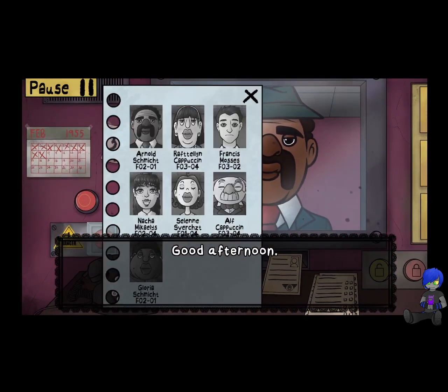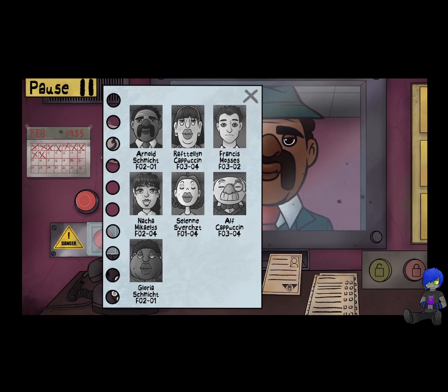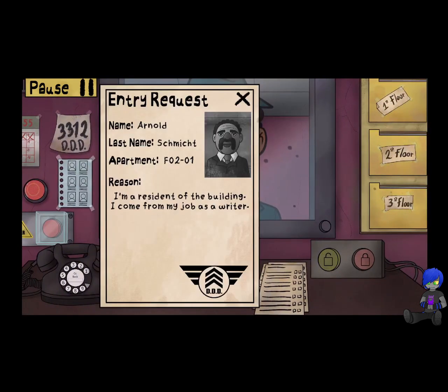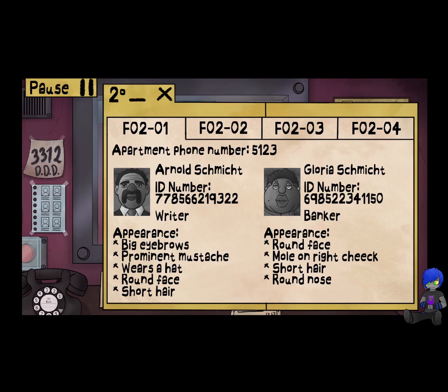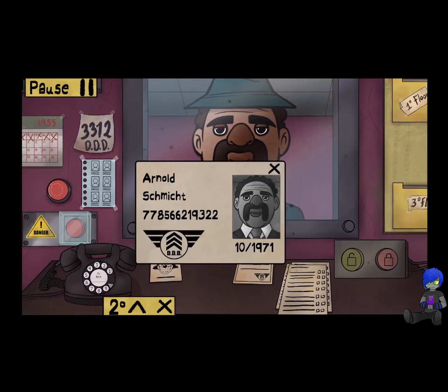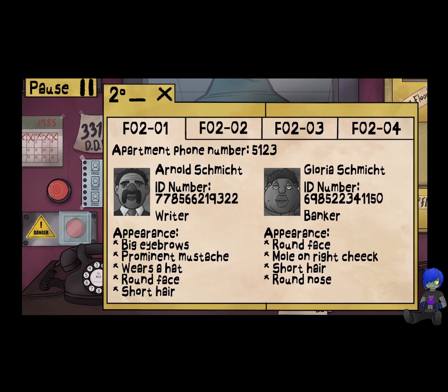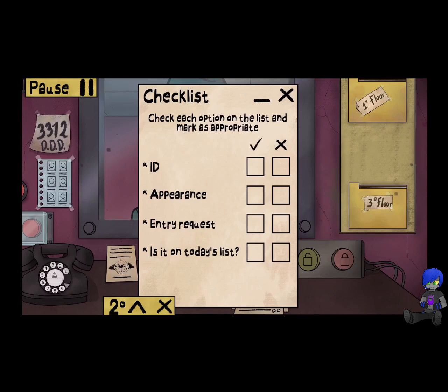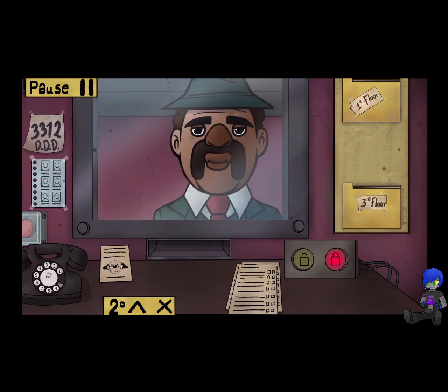Good afternoon, Arnold Schmidt — I've got you on our list here. Valid ID, got your registration card and entry request. Second floor, first room — didn't I let your wife in? Big eyebrows, prominent mustache, wears a hat, round face, short hair. That all looks pretty good. ID: 77, 85, 66 — 21, 93, 22. Everything looks good, I'll go ahead and let you in. Have a great day.